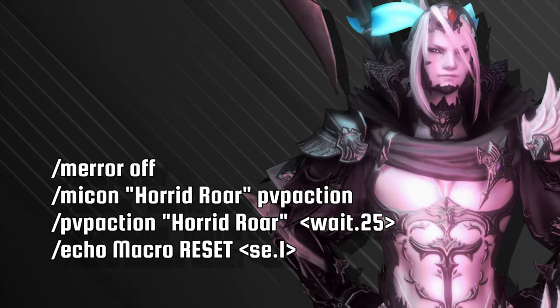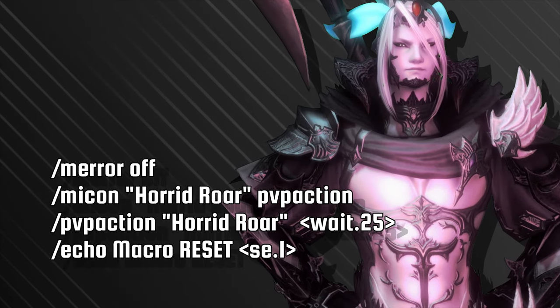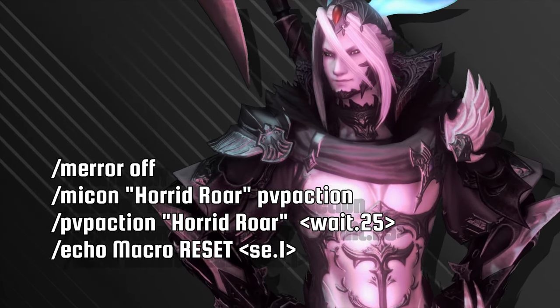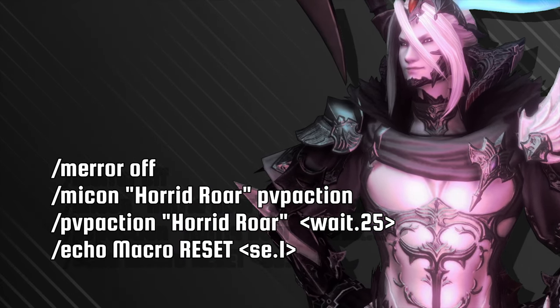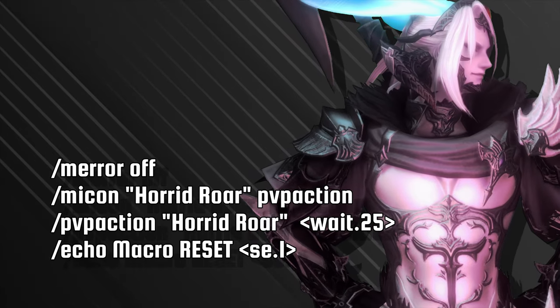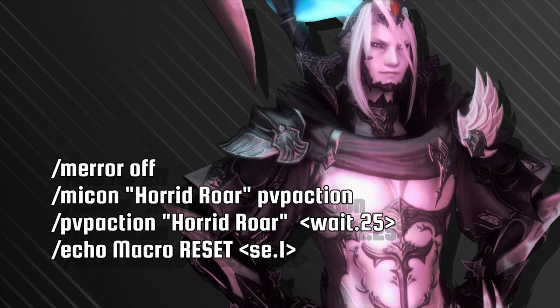For the Dragoon, an Elusive Jump Sound Cue did not work, as the action becomes Wyrmwind Thrust. However, you can still benefit from a Hurried Raw macro. This ability allows you to go in full aggressive with your gear skulgul. And with the reset being 25 seconds, your Elusive Jump will also be off cooldown.